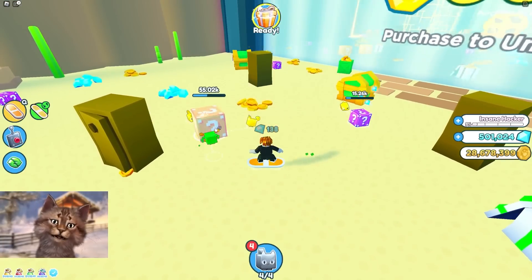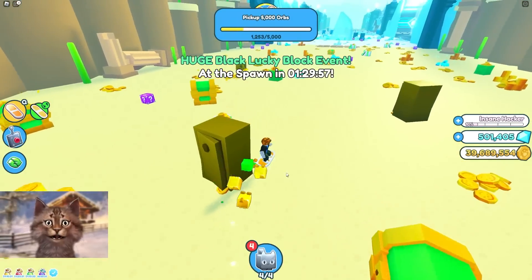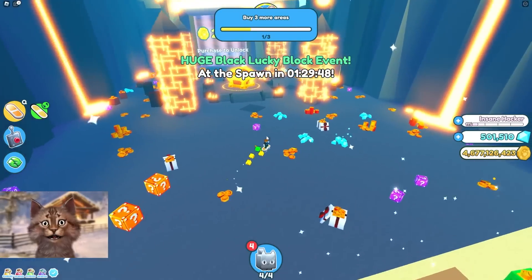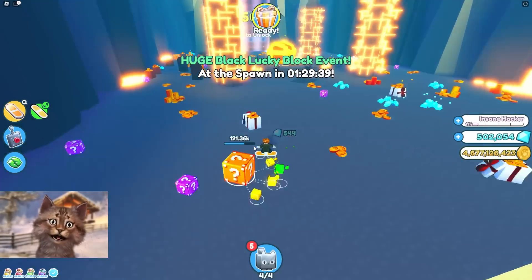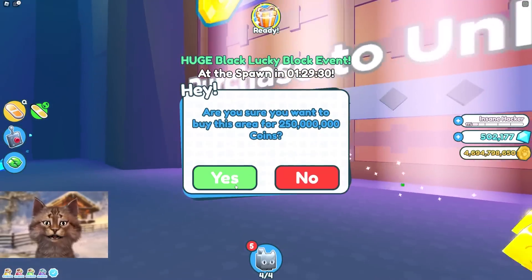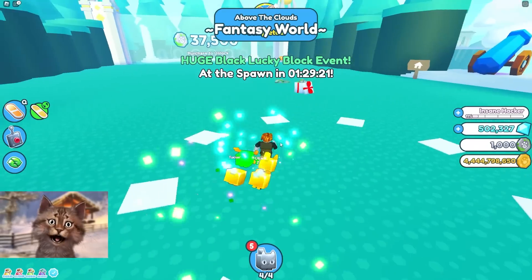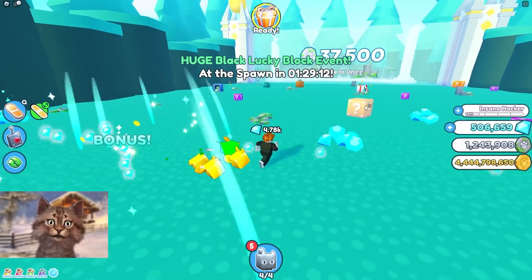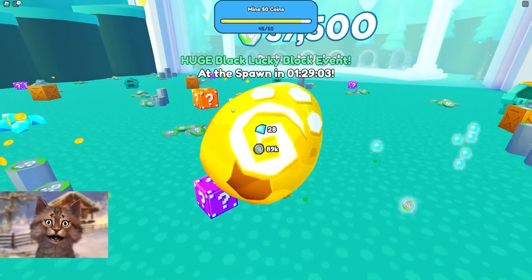Nothing. Alright let me help this guy out. Next area — we need more coins. Wait, we're poor? How did we become poor? Wait no, we're rich now — we were poor for one second but now we're rich. Alright break — cactus egg, come on! Nothing here. Next zone: Fantasy World. Hopefully here we get some rainbow blocks. There's a huge lucky block event — should we wait for that?